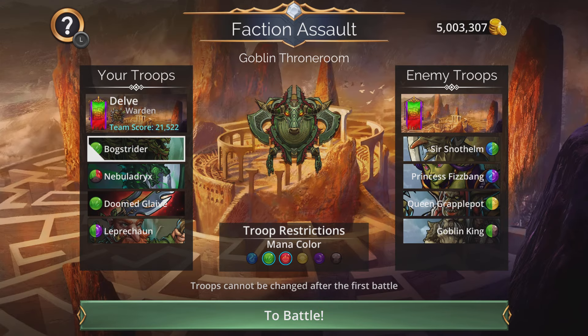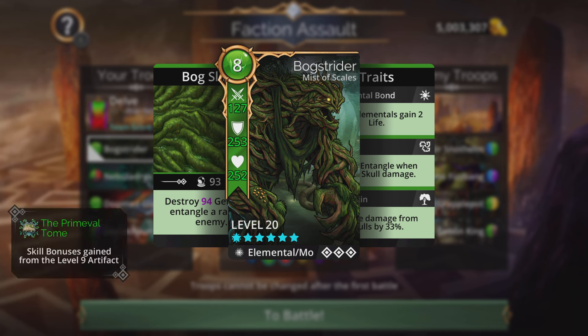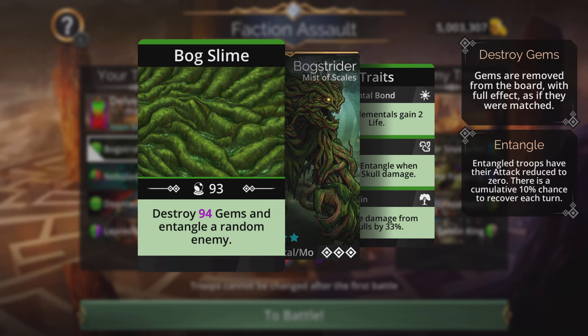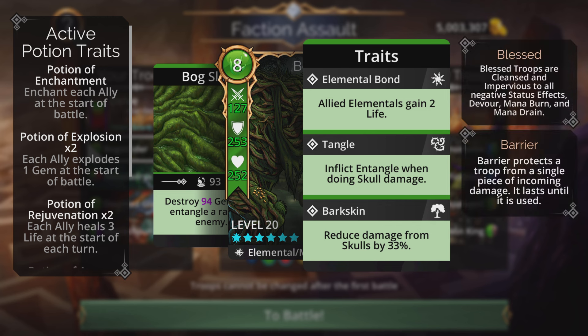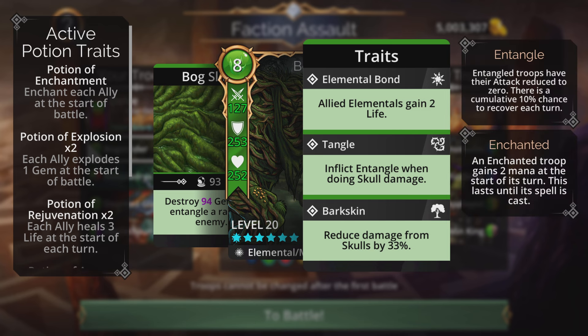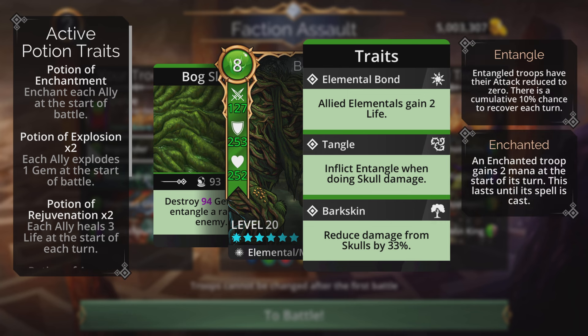The first team is a pure green team. Up front we have Bog Strider, one of my favorite generator troops — an Elemental Monster with an 8 mana cost. The spell Bog Slime destroys gems and entangles a random enemy. His traits include Bark Skin (33% skull damage reduction), Tangle (entangle on skull damage), and he gains two life for all elemental allies.